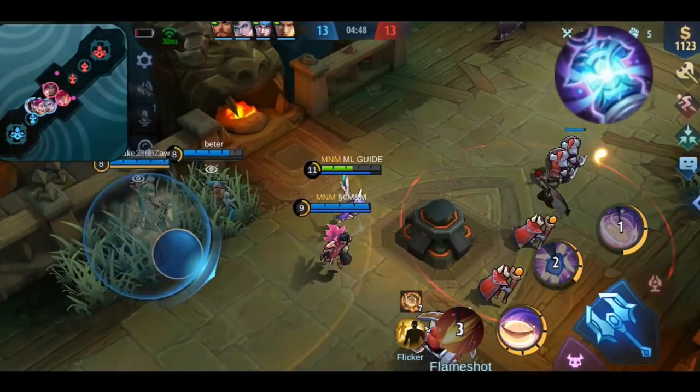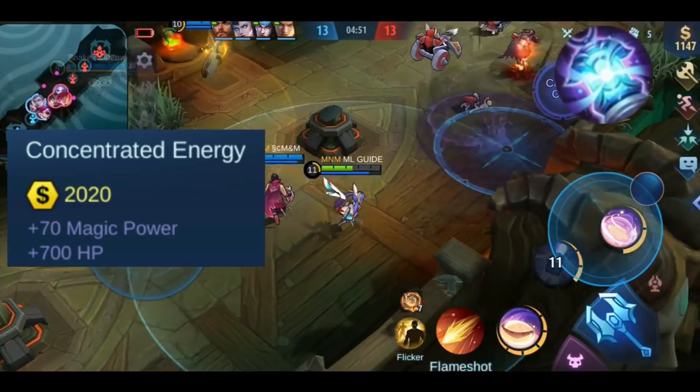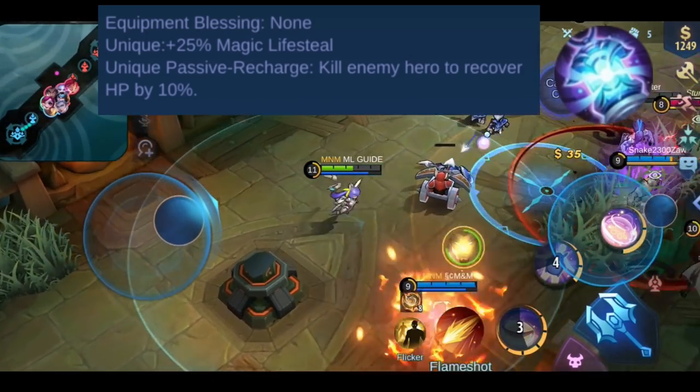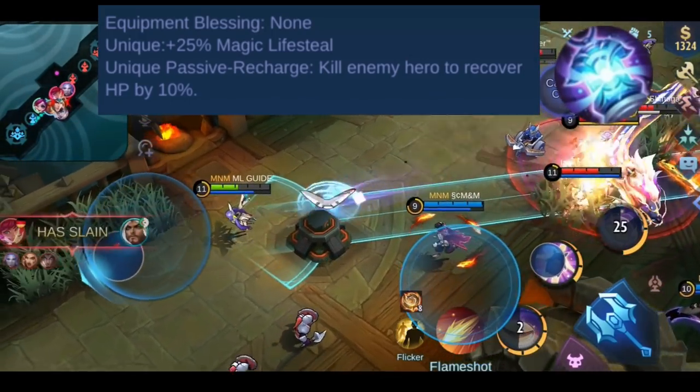Next, let's talk about Concentrated Energy. You get plus 700 HP and plus 70 magic power. It also has a unique plus 25% magic lifesteal effect. This item has one passive effect called Recharge: killing an enemy hero will restore 10% of your max HP.